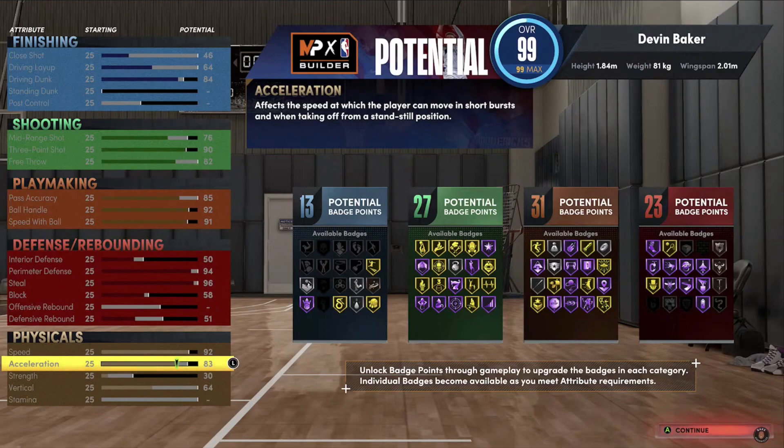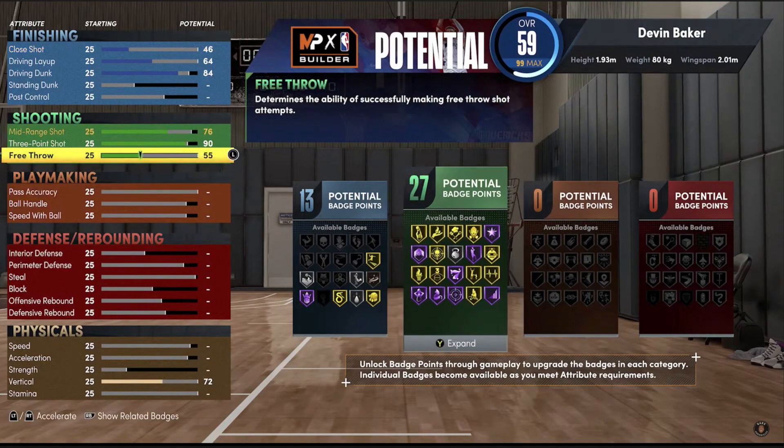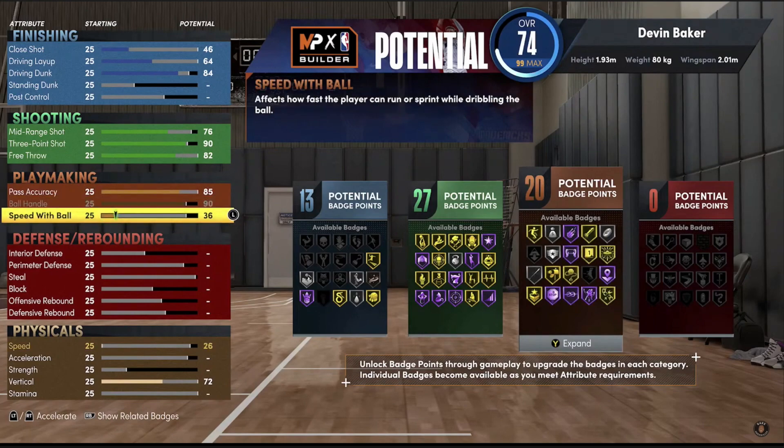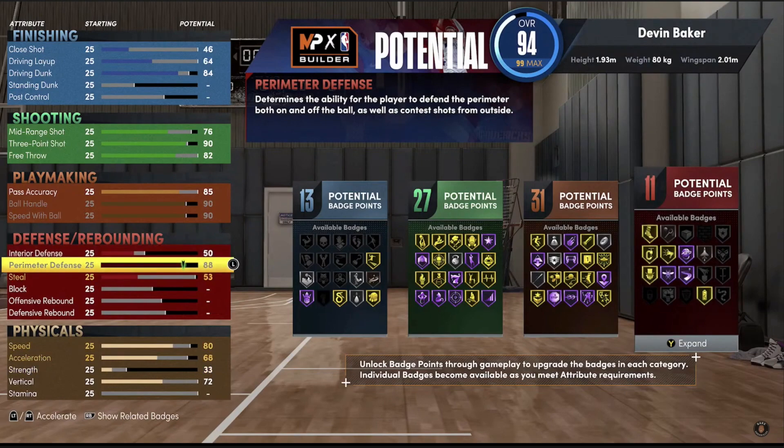Now check out this third and final example. This build is 1.93 - roughly around 6'2" to 6'4" - and I have lower attributes than the other builds. Look how quickly the overall hits 99.